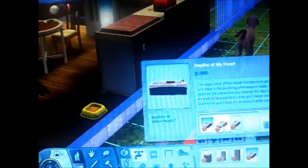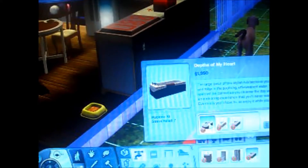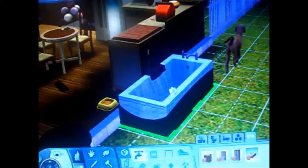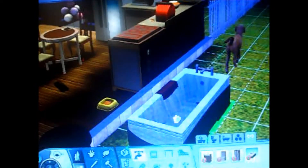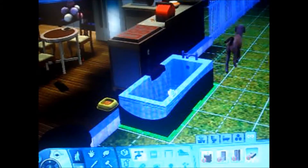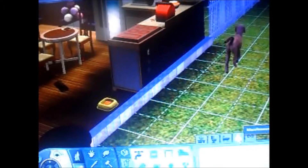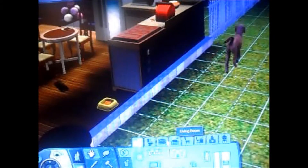This is the tub. It comes in a few different colours - you can get it with a green towel and light panelling, or a red towel. I actually quite like this bathroom. I might use this in the house I'm going to build for Angel. Let's go to the bedroom stuff.